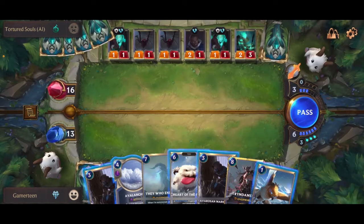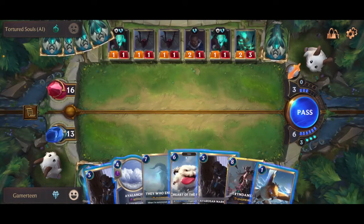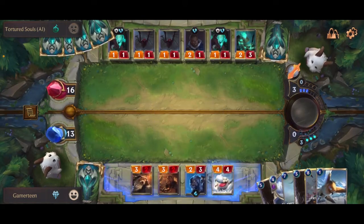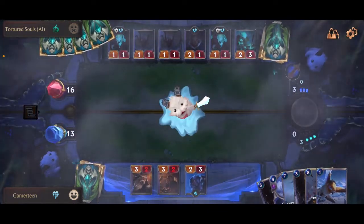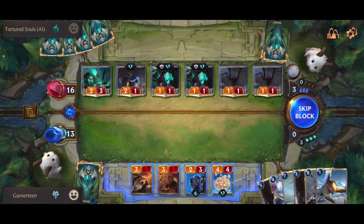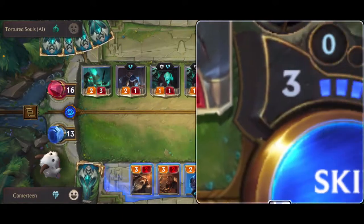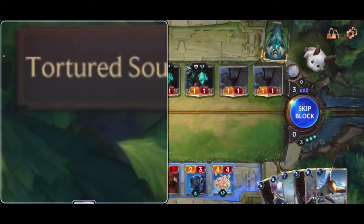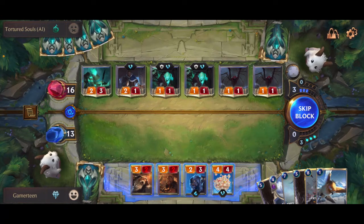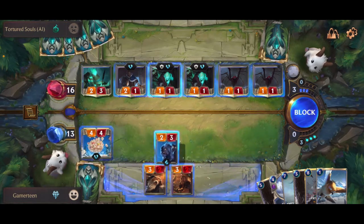Or we can do the Omen Hawk for one mana. I think we'll do this guy. This is where it gets a little screwed. We got a lot of one-on-one matchups so I think I should be good. I'll block this one with this one, this one with this one, and then block the remainder of these — I think we're good.